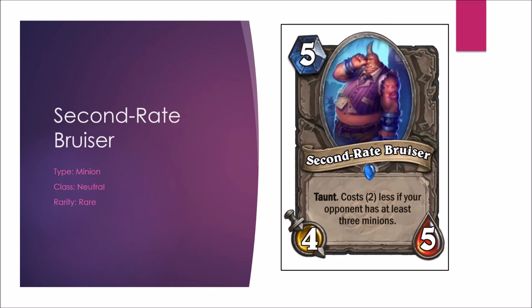Next we have the 2nd Rate Bruiser — a taunt that costs 2 less if your opponent has at least 3 minions. It's normally 5 mana, good to counter aggro and strong for taunt warriors certainly. In Arena it's pretty good value — it's not too hard for your opponent to have 3 minions, so this will be a 3-mana 4-5 with taunt pretty often. Constructed B-minus, Arena B-plus.